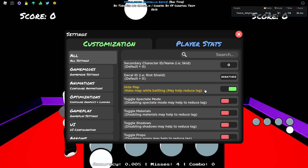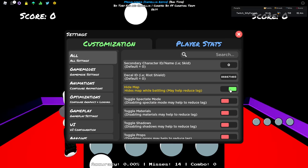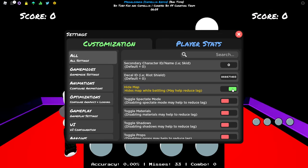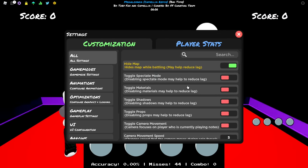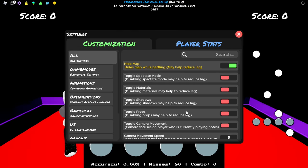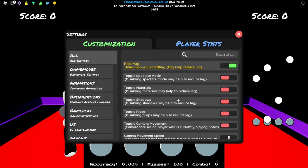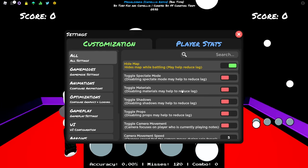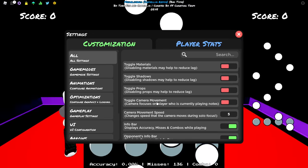The first setting is hide map - you need this option enabled, because in a rhythm game you don't want to see the map. Please hide the map and disable all these options: toggle expected mode, toggle materials, shadows, props, and camera movement. Please disable those options - you don't need them. They're just gonna make your game lag.